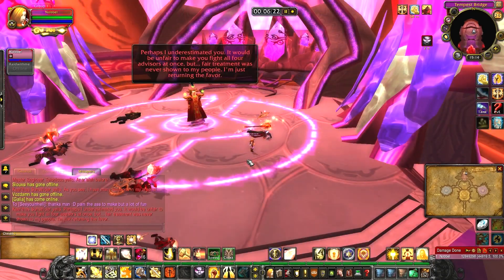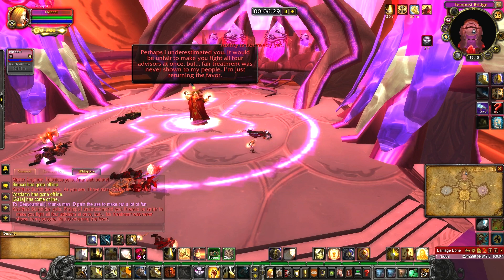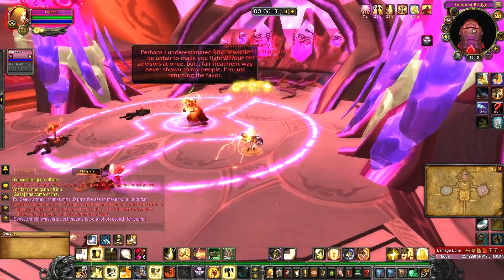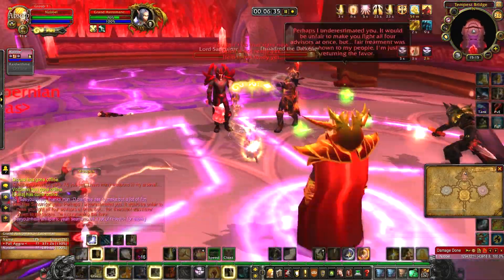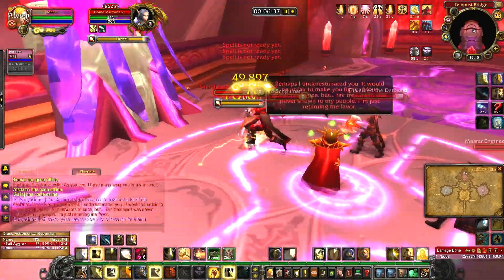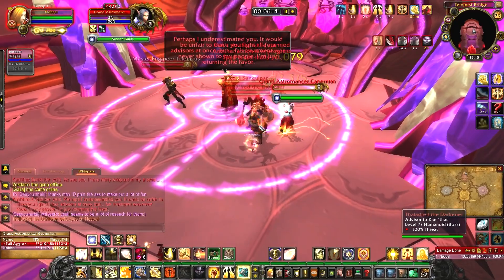Phase three begins two minutes after he has summoned his weapons, so you might have to wait a little while. In phase three you'll fight all the generals at the same time. They use the same abilities, so I chose to kill Capernian first. You could also choose to kill the Engineer first to reduce the chance of receiving his debuff, but it's entirely up to you. I wanted to save my bubble for Kael'thas, but the stun was just too annoying to ignore.